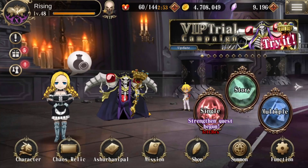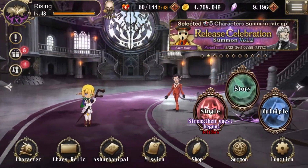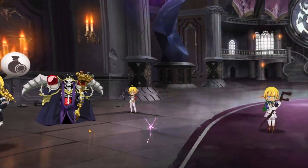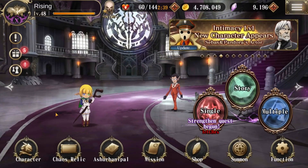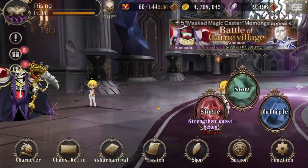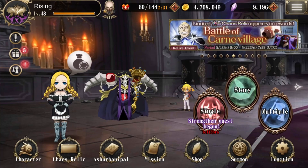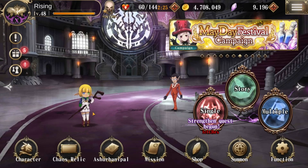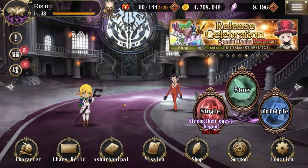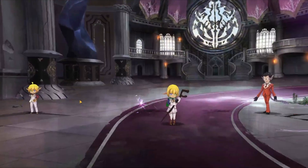The second important thing on the main screen is you'll see I have four characters: Demiurge, Mare, Aura, and Ainz. These will be any four characters that you've unlocked or summoned. It changes every 48 hours or so — what you're looking for is an exclamation point bubble next to them. Click them and it'll bring up a line or two of dialogue that increases their intimacy, which is useful and will be needed for some missions, so check every couple of hours.